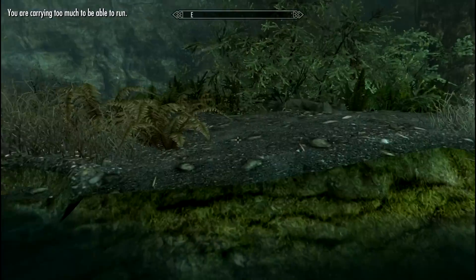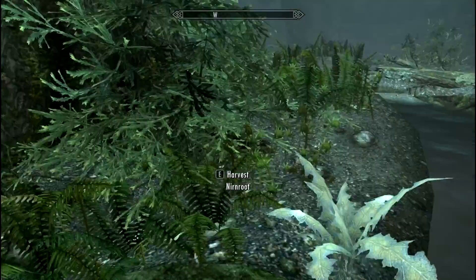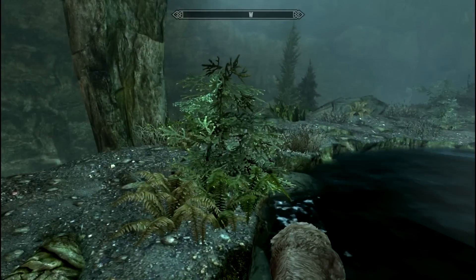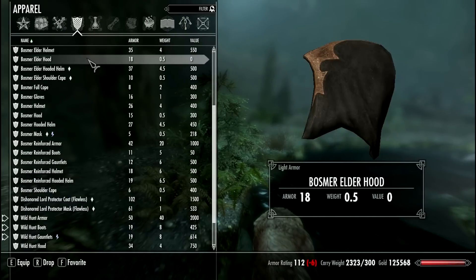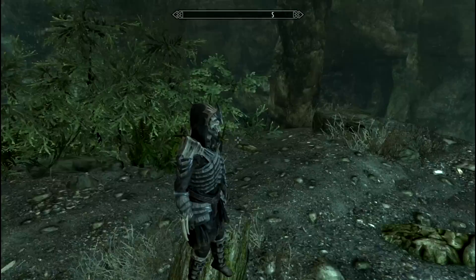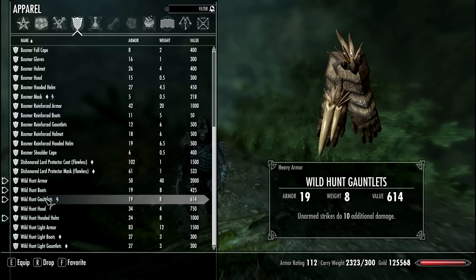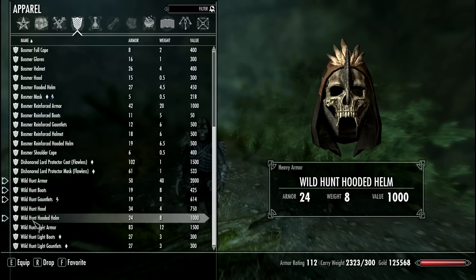This is the light Wild Hunt armor. Now let's see the heavy version. Wild Hunt pieces are available for both light and heavy. This is the heavy version.